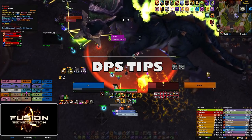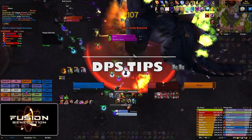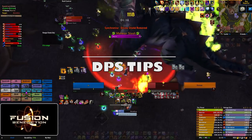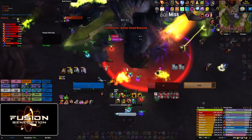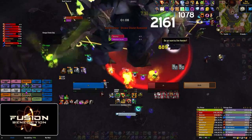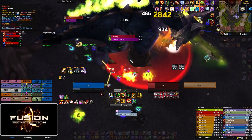And for the DPS, do damage. The only thing that you need to worry about is the burn debuff. If you do get the debuff, quickly and safely move to your designated spot and continue doing damage. And remember, you can bubble, you can ice block, and you can cloak burn — that helps mitigate a lot of the healing.